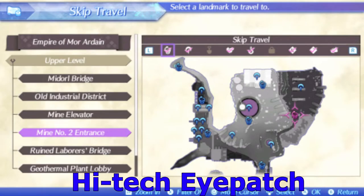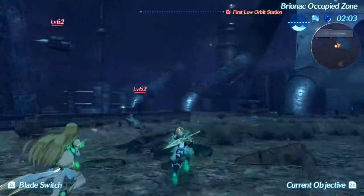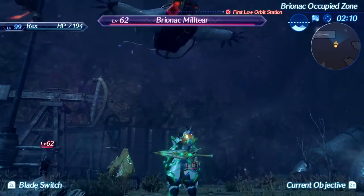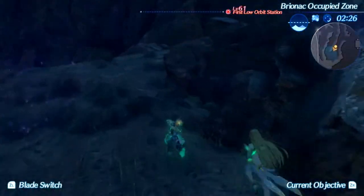The High-Tech Eyepatch can be gotten from Bryonag Militares in the upper level area of Mòr Ardain. Fast travel to the Mine Number 2 entrance and look around the area — they should be flying around there and are around level 65. The unique monster Vagrant Balder, in the top left of this sub-area, also drops this item.